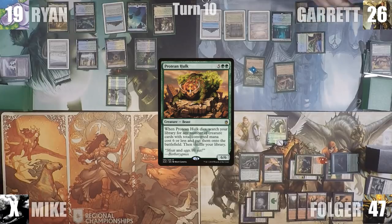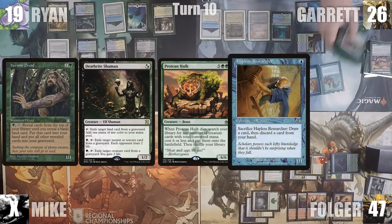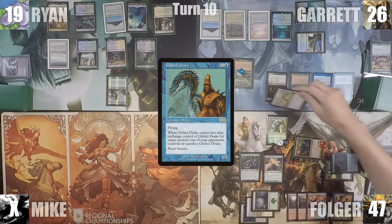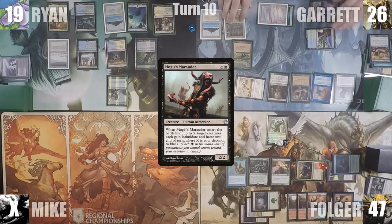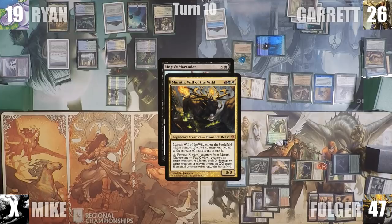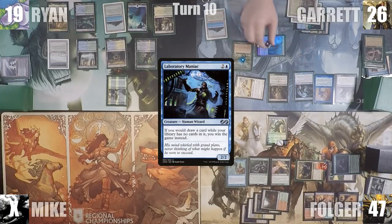Since some of his main combo pieces are in his hand, he has to fetch up a different line. He fetches up a Hermit Druid, Deathrite Shaman, Hapless Researcher, and a Gilded Drake onto the battlefield. Gilded Drake enters and he exchanges control of Sarah Ascendant. Next, he casts Mogis's Marauder, targeting Hermit Druid and Deathrite Shaman with the Marauder's ability. In response, Folger activates Marath, removing a counter and shooting Hermit Druid. Moving to Plan B, he casts Laboratory Maniac and passes the turn.